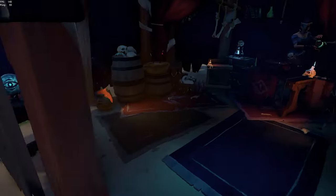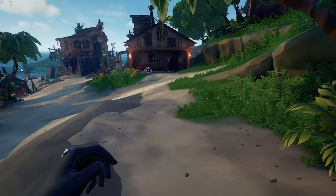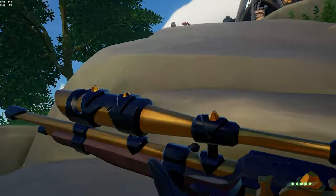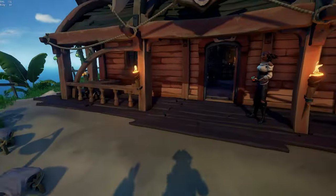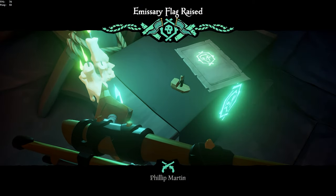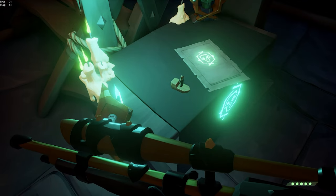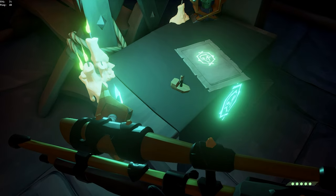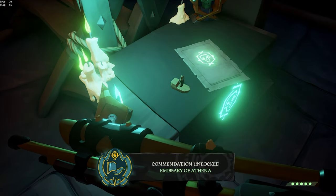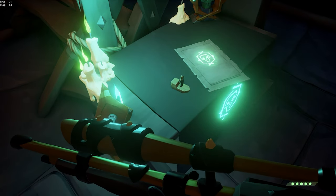So you have your merchant emissary, gold hoarders, souls, reapers — whoa, there's two reapers on this server. Anyway, I'm here making a video, not playing. The most obvious one is: well, I'm doing an Athena so why shouldn't I just fly the Athena emissary? Well, there's two schools of thought. Do you want to be sneaky about it, or do you want the attention? The second you put down your emissary and raise it, it's now on the board. Anybody in your Sea of Thieves world can see that somebody is doing an emissary.